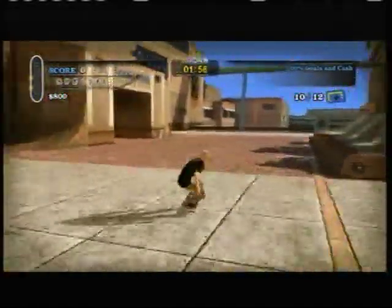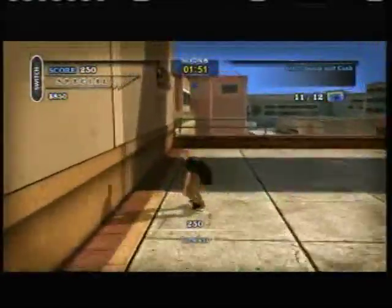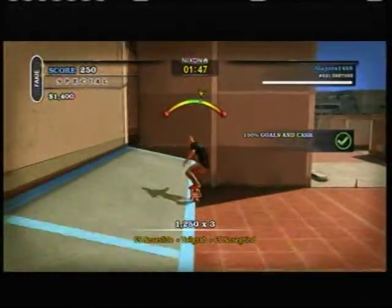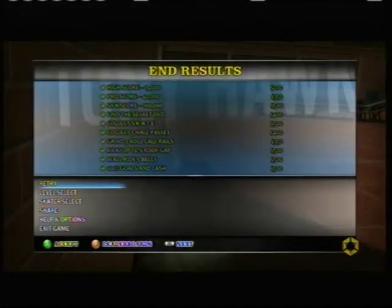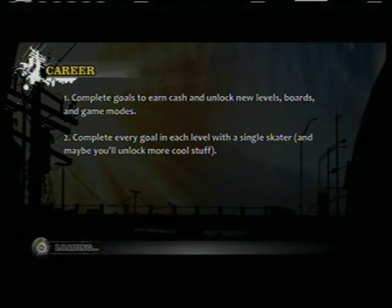Two more cash icons left to go, then we can move on to the next level. There's one right there. And the other one — yes! 100% goals in cash. We can end the run right there. Let's go to the level select. I'm not gonna boost my stats now because I just kind of did.